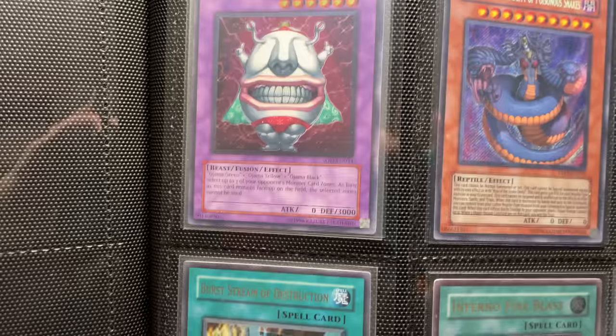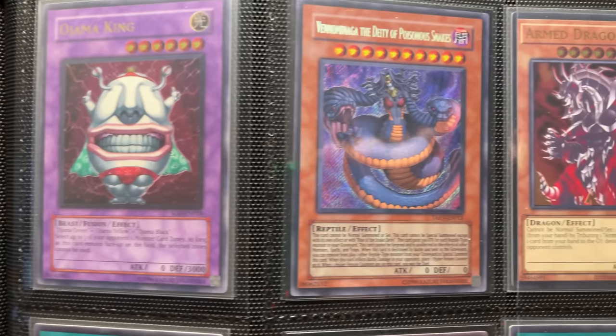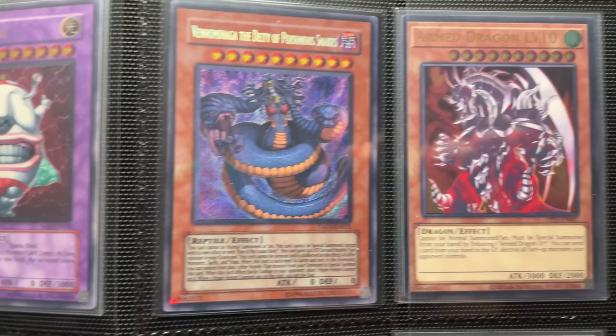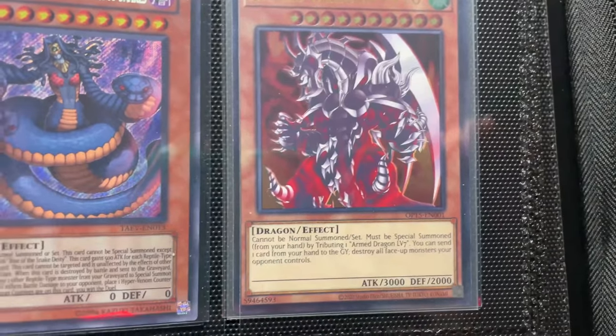This is a binder opening — we're going to cut from the face cam, go right to just the binder footage so you guys can see it really well. We have an Ojama King. This is a bunch of ultimate rares and secret rares from GX for the most part. We got a Venominaga, very nice. There's the Arm Dragon level 10 — that's actually a really cheap ultimate rare, which is kind of weird.